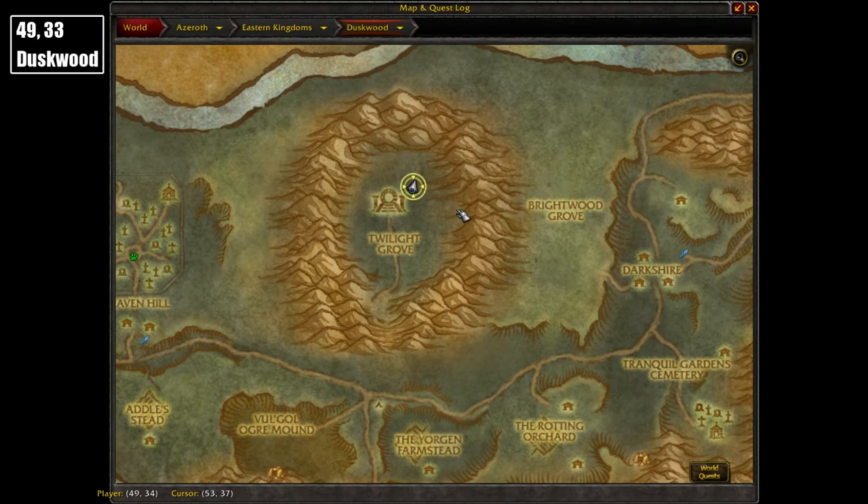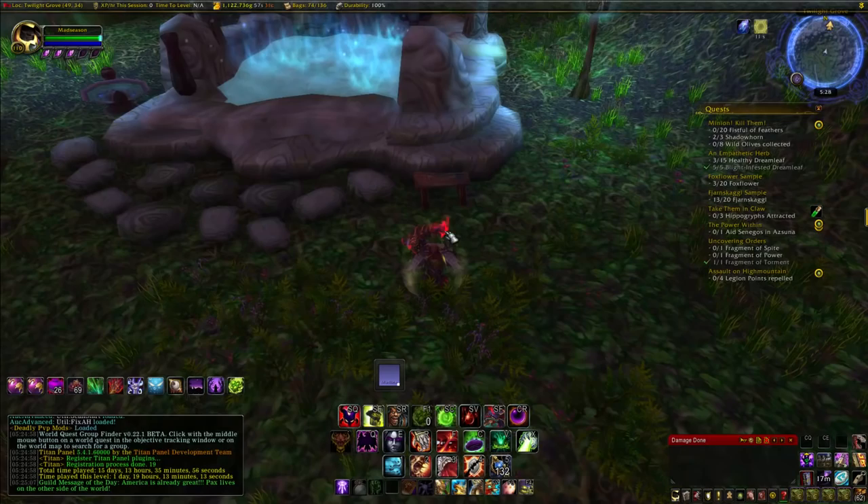Our next page is located at coordinates 49, 33 in Duskwood, next to the Emerald Gateway sitting on a bench. It reads 'First of the Lords to Fall.'